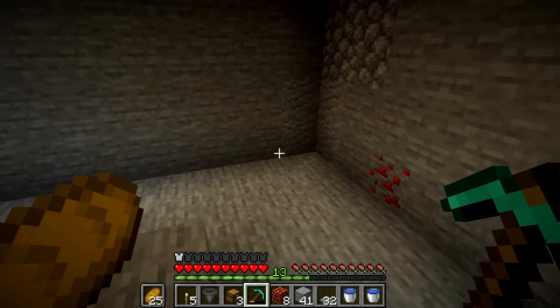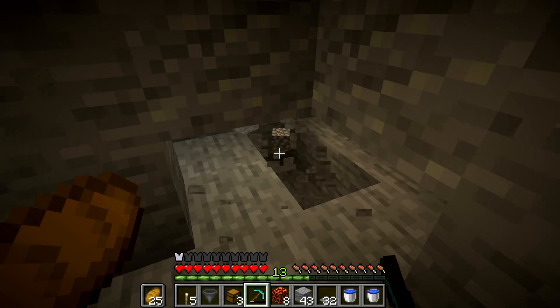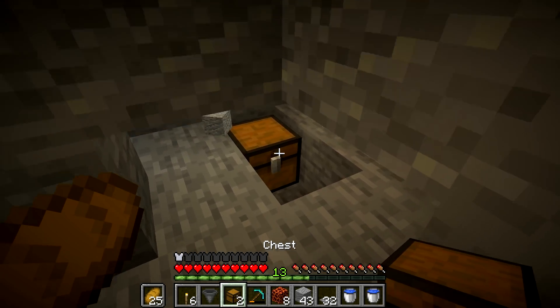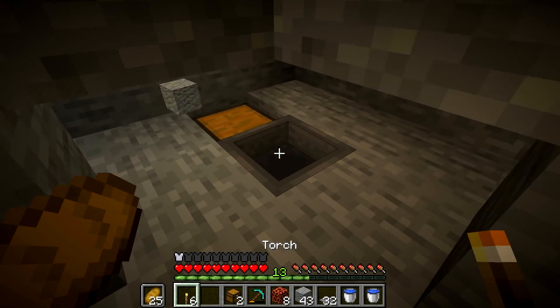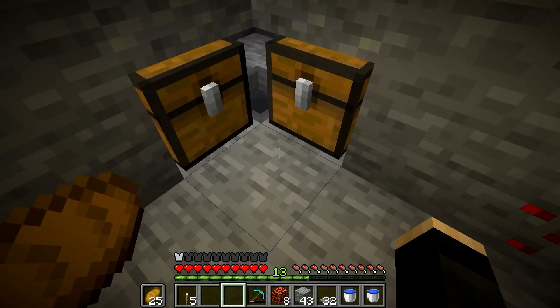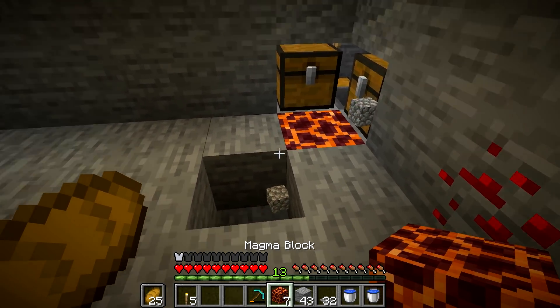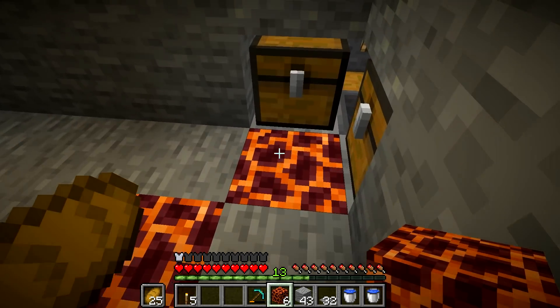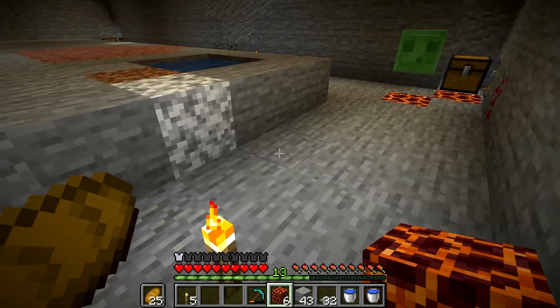With all the space dug out, it's time to finish the trap. In each corner we made a little opening, placed a chest, and with the hopper pointing into it, we add 2 chests. For the killing method, just place magma blocks like that — this one will be killing small and medium slimes, and this one large ones. Repeat it in all 4 corners and that's it!